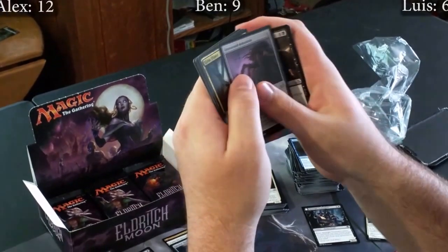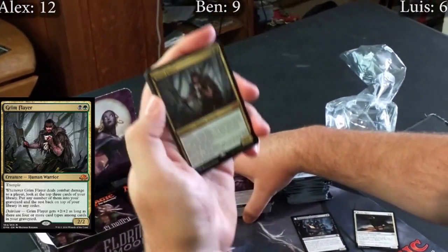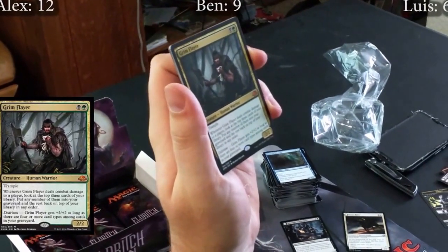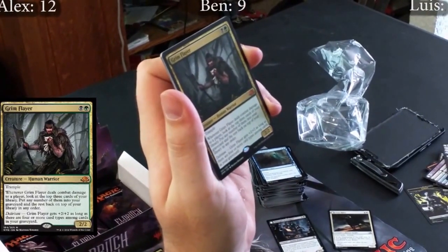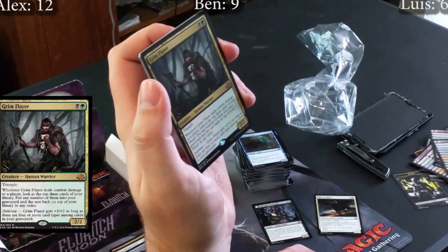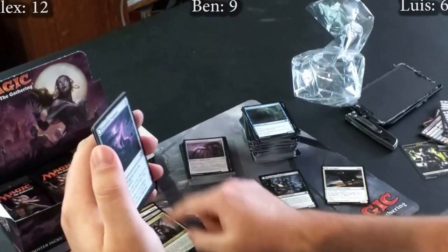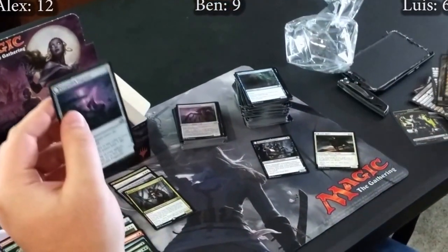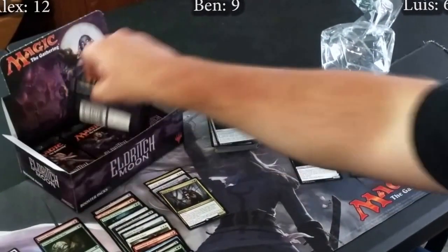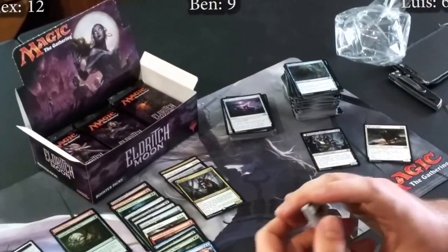We're only halfway through the box and we only have two foils so far — pretty weird. Also if you have emerged creatures in your deck, play this guy: he's four mana for a 0/2 and a 3/2, and you just sack him to your emerged creature since he's not doing much other than chump blocking. Blood Mist, Markov Crusader, Voldaren Behemoth. Hey, Grim Flayer! People speculate on this card — one black and one green for trample, human warrior. Whenever it deals combat damage to a player, look at the top three cards, put any in your graveyard and the rest back. Delirium gives it plus 2 plus 2, making it a potential two-mana 4/4.